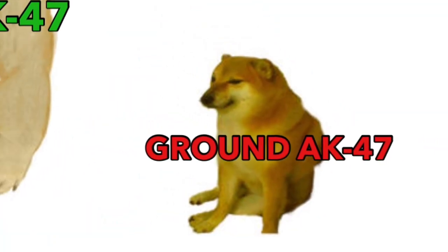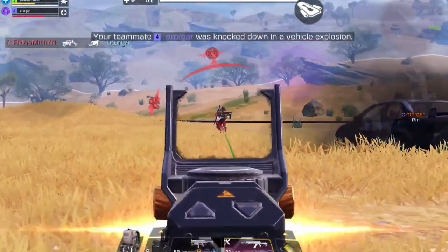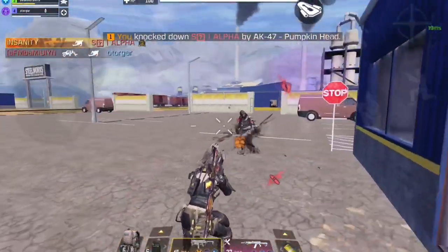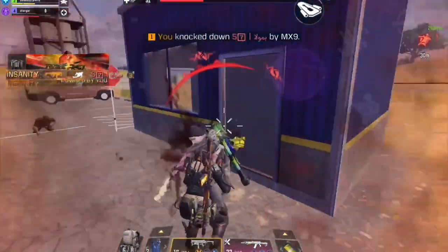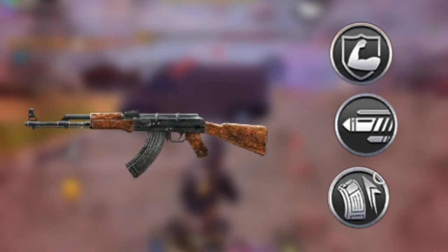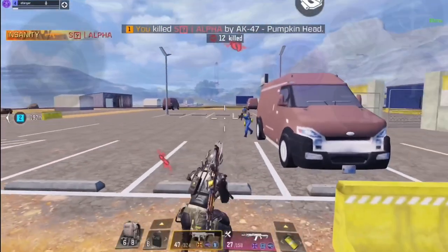Without the gunsmith attachments there isn't really anything special about it, and you'll see later that there are other assault rifles better than the AK47. But with the gunsmith build this gun can easily be a top 3 gun, if not the best, because adding attachments combined with a vertical recoil mod, range mod, and extender mod makes a huge impact on recoil and accuracy to the point where it becomes completely broken.